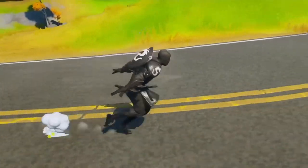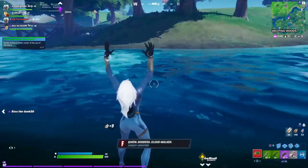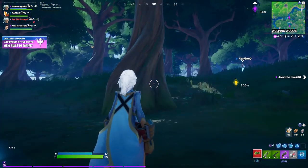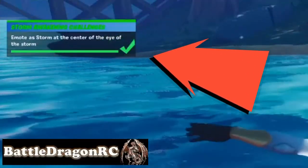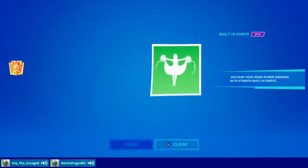You gotta go right into the middle of the storm. You're gonna see a purple light flashing right in front of you, and all you gotta do is emote. Once you do it, you will see the notification that says you just finished the challenge and got the Storm Awakening. When you come back into the lobby, you will see that you have completed the challenge.